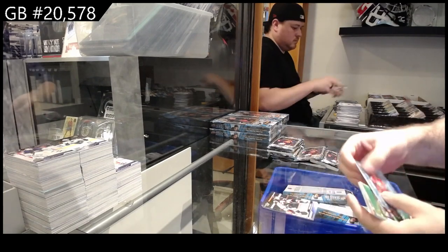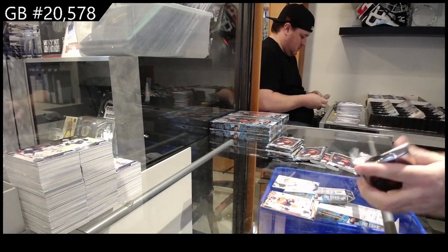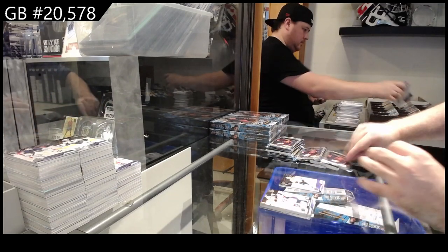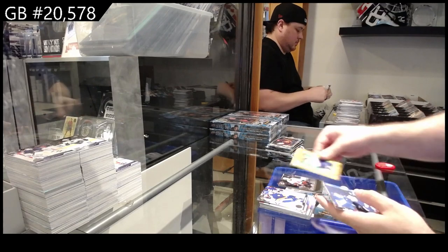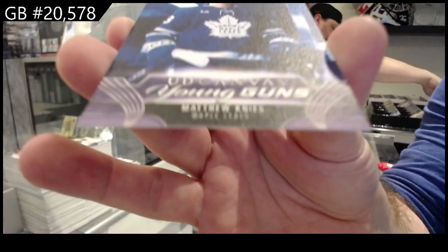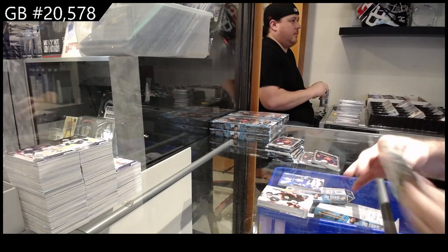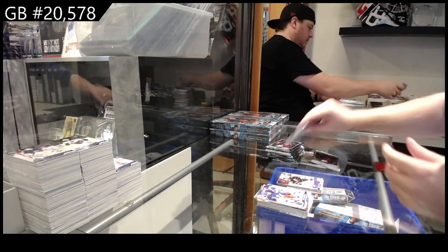285 of Niederreiter, honor roll of Robertson, and a Lundell canvas. Special edition of Keller, Teacher's Pet of Thompson, and Evangelista Young Guns. Debut of Bolduc, Quinn Hughes portraits, and another Young Guns canvas Matthew Knies. Star Surge of Johnston, Ovechkin Statbox, and a Pelletier Young Guns.